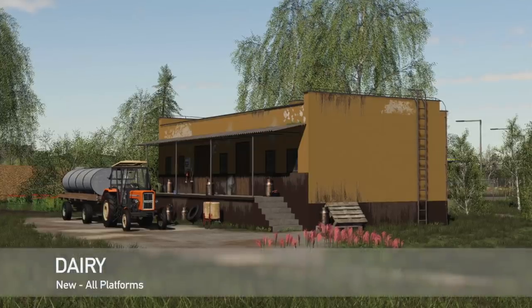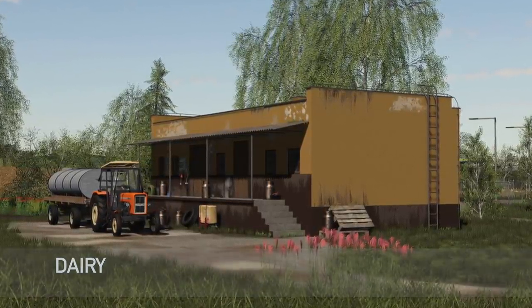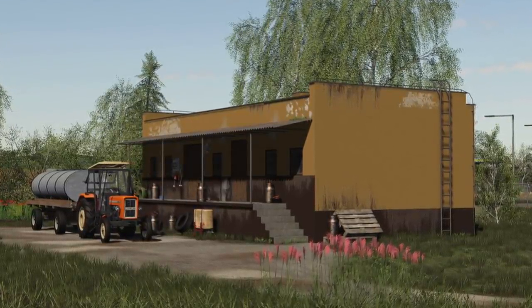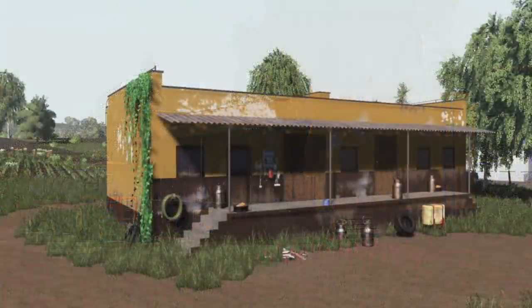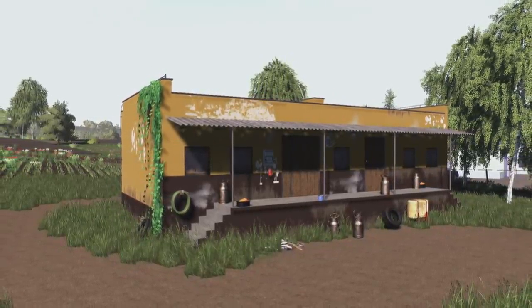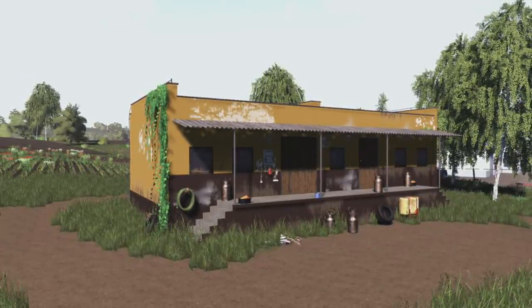Your only other new mod for all platforms today is going to be the dairy. This is a dairy with better selling prices than you'd normally get in game, though milk already pays pretty good. Place one of these down and get even better prices. Price for you will be $40,000, daily upkeep $30 per day, and it is Seasons ready.